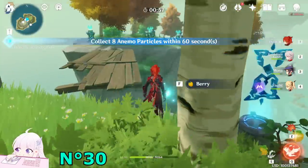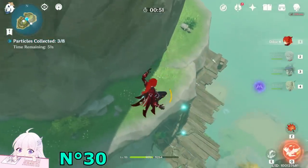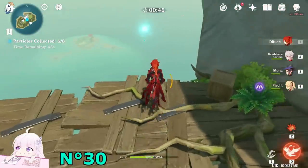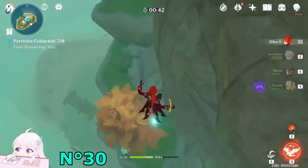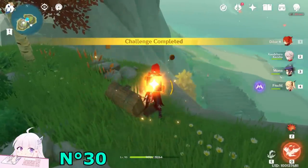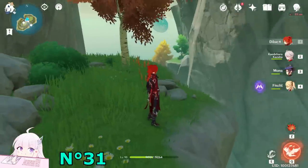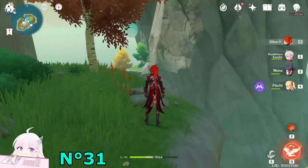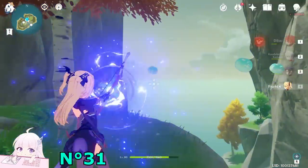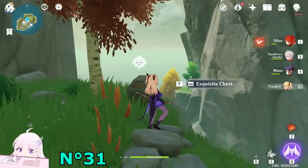This one is really simple — you have all the time you need. A common chest will spawn. After you got this chest, watch toward the left side. You will see this balloon. You need a bow character — if you hit it, other five will spawn. So just kill them fast, all five of them. And the exquisite chest will spawn.